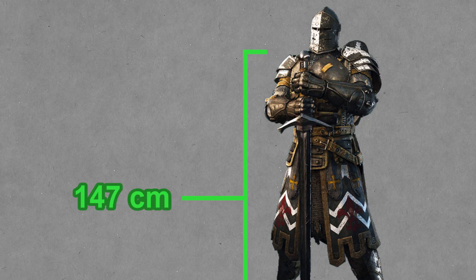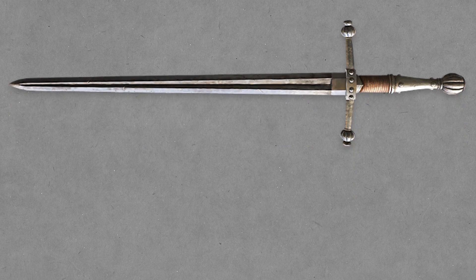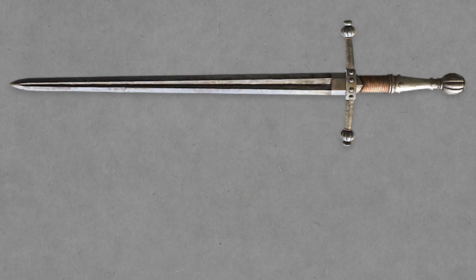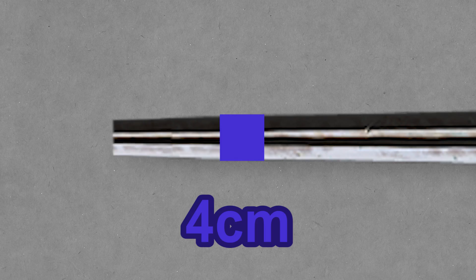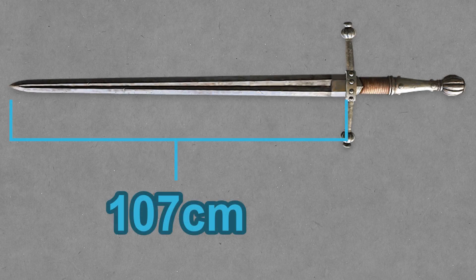That's a little on the long side but definitely not unheard of when it comes to longswords. Now I'm going to switch to this image of the longsword off of For Honor's wiki — this should make the calculations a little easier. The ratio of pixels to centimeter for this image is about 5.1 pixels per centimeter. Using this we can find that the width of the blade near the guard is about 7 centimeters. Towards the tip it decreases to about 4 centimeters. I'm just going to pretend the tip is square to make my life easier — it shouldn't make too much of a difference in the end. The length of the blade is about 107 centimeters.